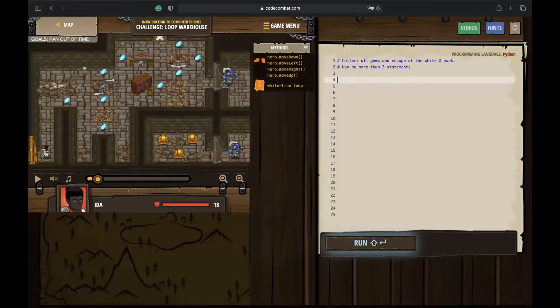For this challenge, the aim is to collect all the gems on the map and move the hero to the X mark to finish the mission. The requirement is to write no more than five statements. Writing a loop is crucial — find the pattern for the path the hero needs to walk, then cut short the repetitive parts using a while loop, which runs as long as its condition is true.